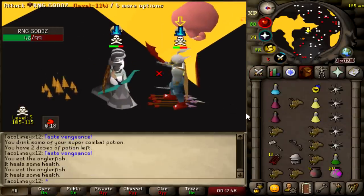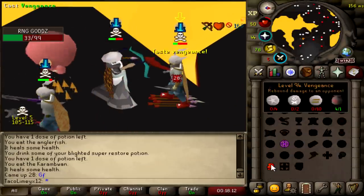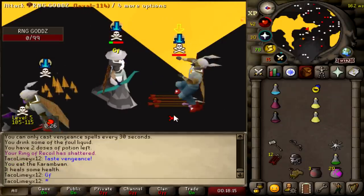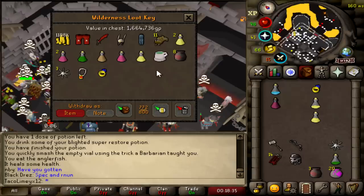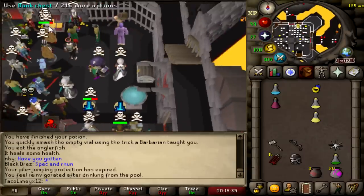Bro, this combo is not going to work. Good fight. Venge, venge. 1.6 mil. The combo itself hasn't gotten me a kill, but it's working.